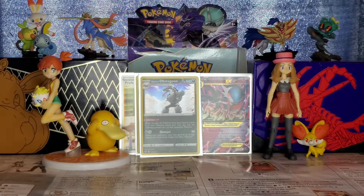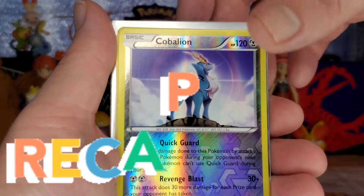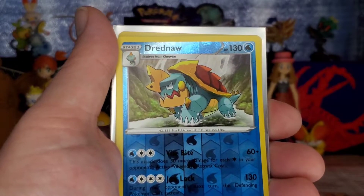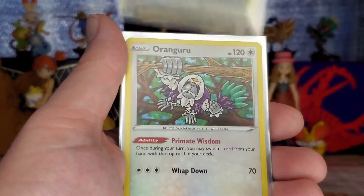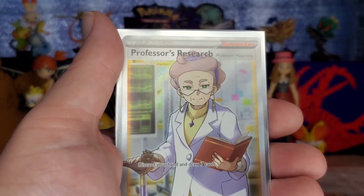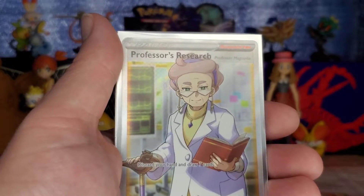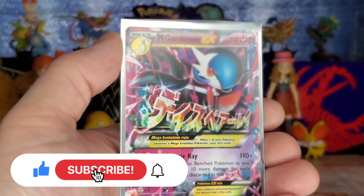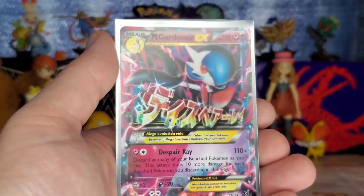Recap time. Steam Siege: one reverse holo rare Cobalion and one Mega Gardevoir EX shiny. Sword Shield base: one reverse holo rare Drednaw, two holographics — Oranguru and Obstagoon — and the Professor's Research full art. Sword Shield basically won this pack battle. Professor's Research is not the card I wanted — I was really hoping for Marnie — but it's still a nice card. Steam Siege started strong with the Mega Gardevoir EX, which is actually the pull of the video for me since I don't have it and it means I'm closer to the full art secret rare.